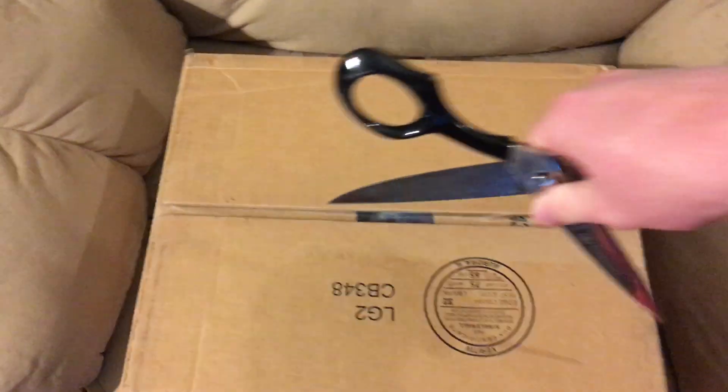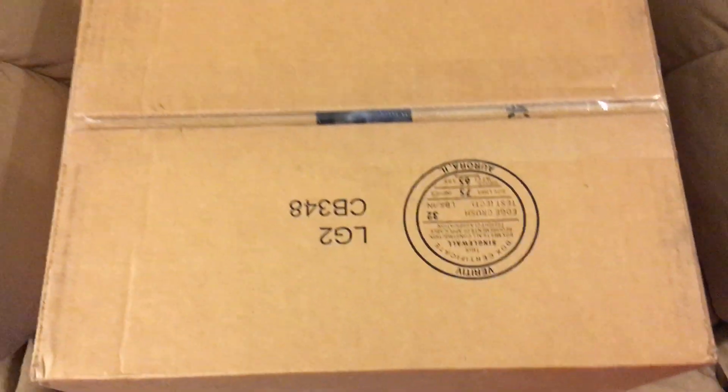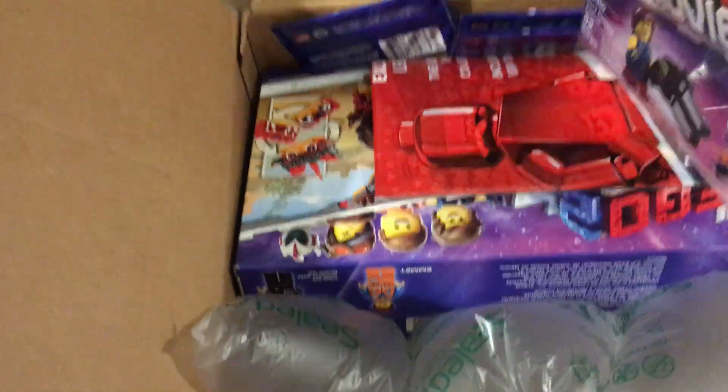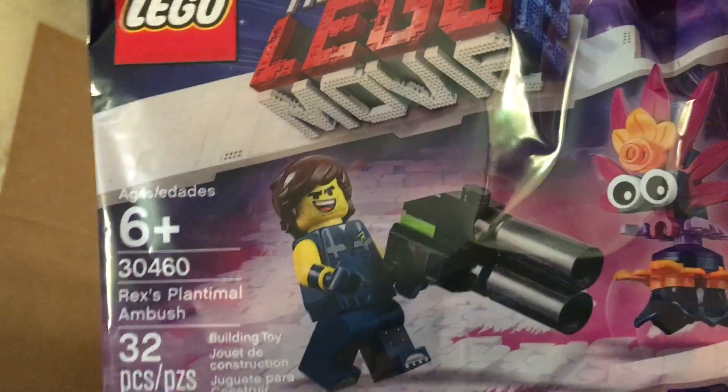I'm going to try to open the box while I hold the camera. Always remember, be careful. Got a couple of things in here. We're going to root around real quick inside. We've got the paperwork. I got the Rex — Rex Primal Ambush. Looks pretty good. Looking forward to putting that together.